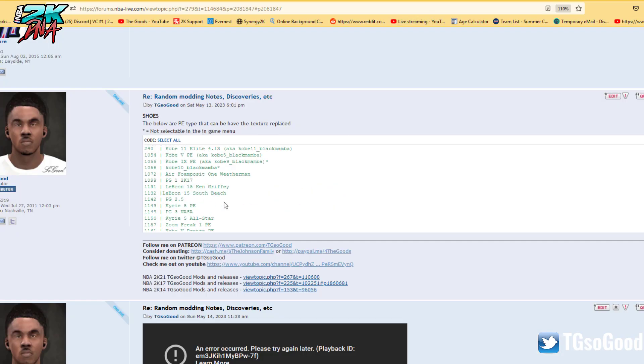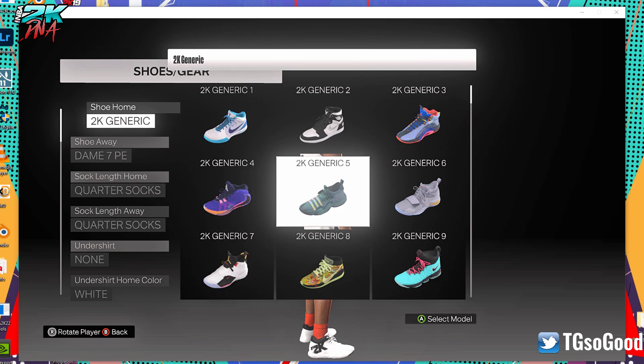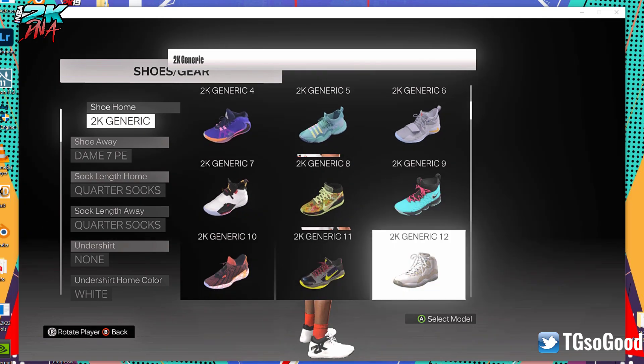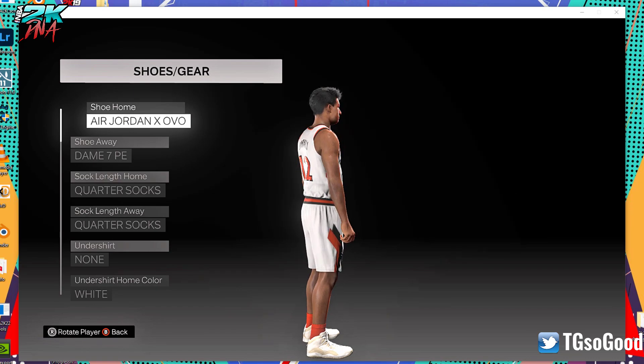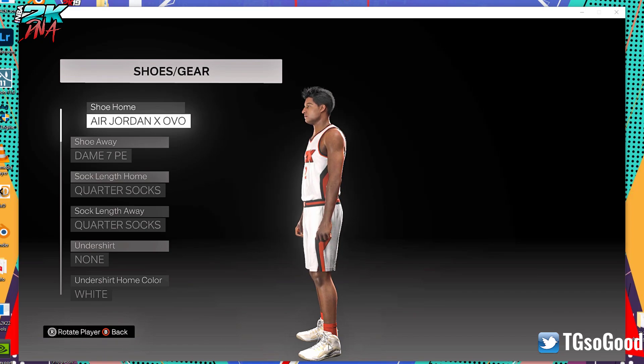Let's go to Model Generic and just pick a shoe at random — I think this one is Jordan 10, yeah Jordan X OVO. If you want to replace that one — I've given out this thread and post before — just look for Jordan OVO. There it is: Jordan X OVO, shoe ID 5108. You just replace all the files for that particular shoe and you can have a shoe mod for it.